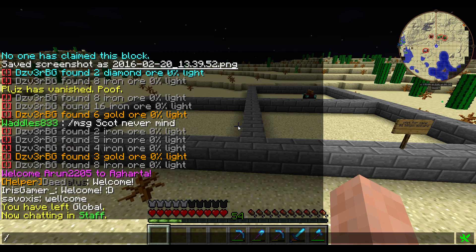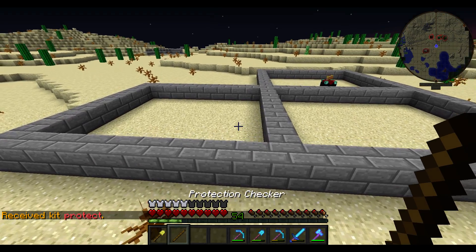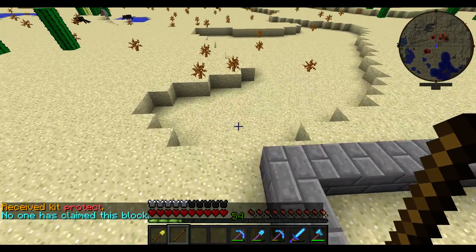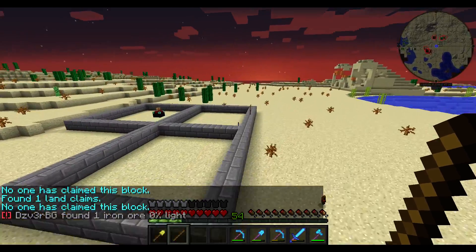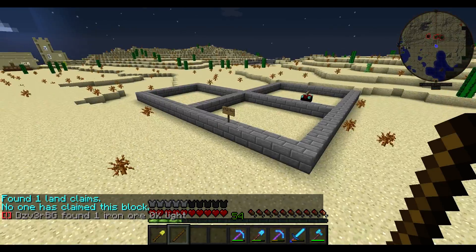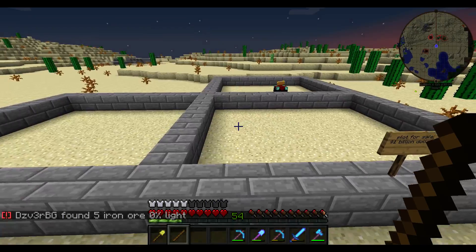To start, you're going to do kit protect. You're going to get a golden shovel and a protection checker. With your protection checker, right-click on the ground to determine if anybody has a claim nearby where you want to claim. The general rule of thumb on this server is to be at least 100 blocks away from another claim unless you have consent from that owner to claim there.